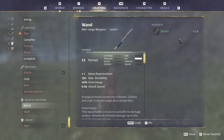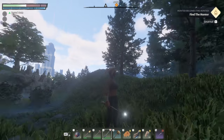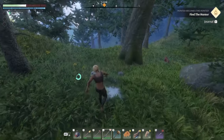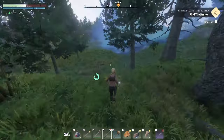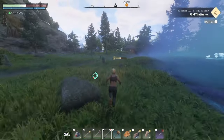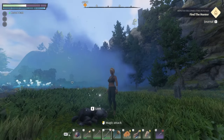Ta-da! Wands not only provide light on the end of them, but they never run out of ammunition. And they let you fight mobs from a bit of a distance. So the next wolf that you kill, or mob that sneaks up on you, you don't have to get up close and personal if you don't want to. Happy gaming! See you next time!